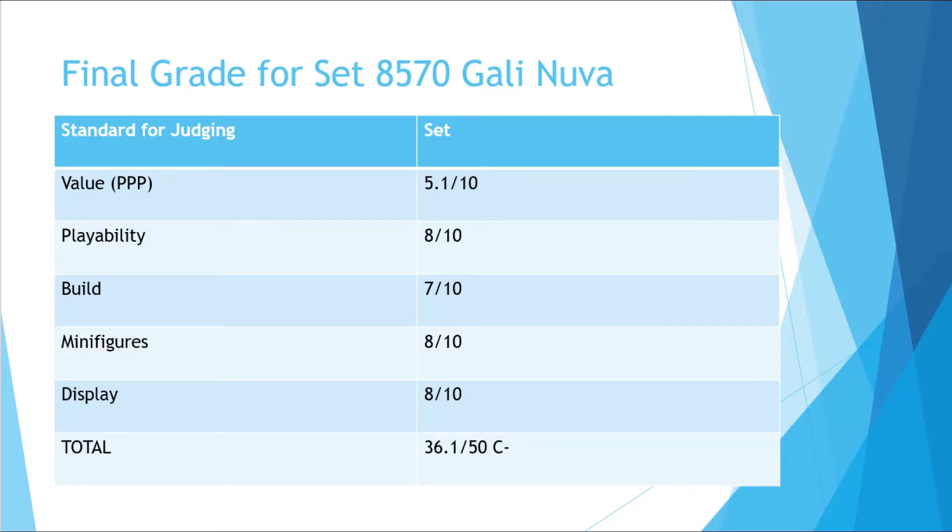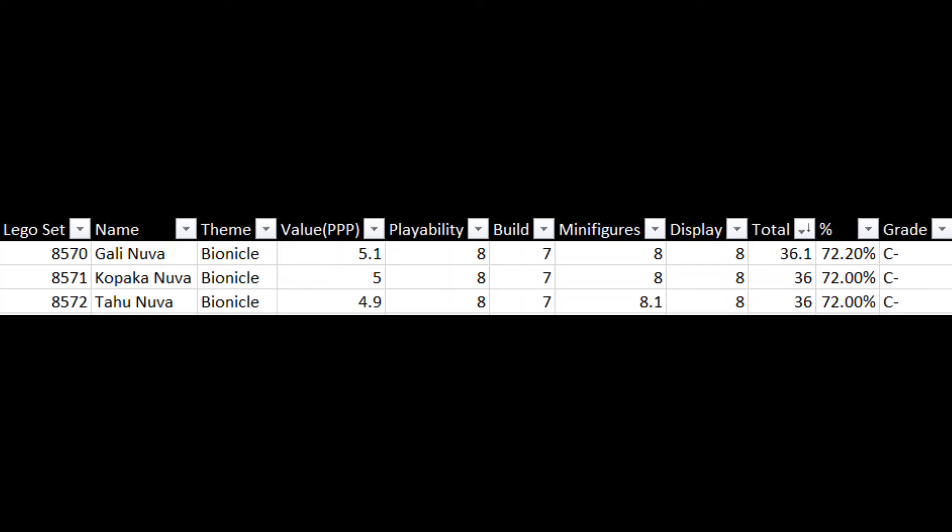Now we get into the final grades for Gali. Value per price: 5.1, slightly above Tahu and Kopaka. Playability: 8. Build: solid 7. Character-wise, she has some turtle-like appearances, at least with the mask — the nostrils on it in my opinion — but very good display, solid as well. All in all: 36.1, which means we have a new leader on the board. Out of three Lego sets reviewed so far, Gali Nuva takes the top.